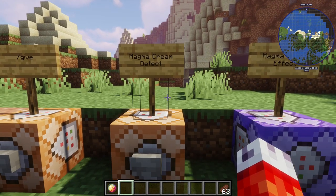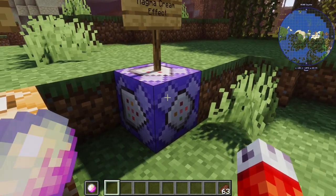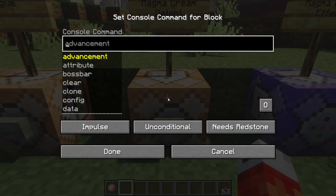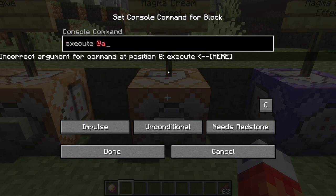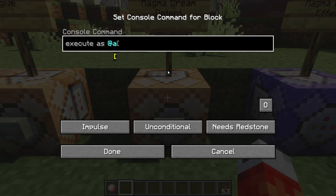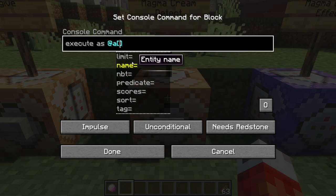There are many videos and resources that go into it in depth, so I'm just going to go over it once here — if you need to pause or find it elsewhere, I recommend you do so. Basically, what we want to do is detect when the player is holding the magma cream only in their offhand slot, so we know when to give them a potion effect. We want to use the execute command — executing 'as @a', which as we learned in our selector video, means all players. Then we're going to open and close the brackets.